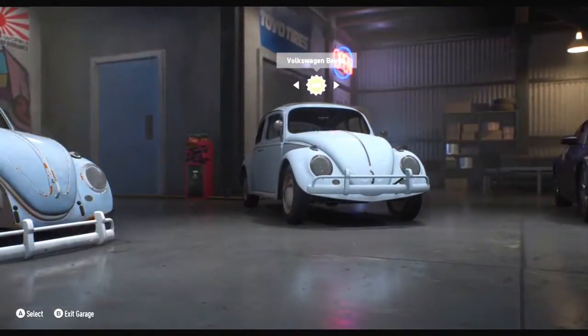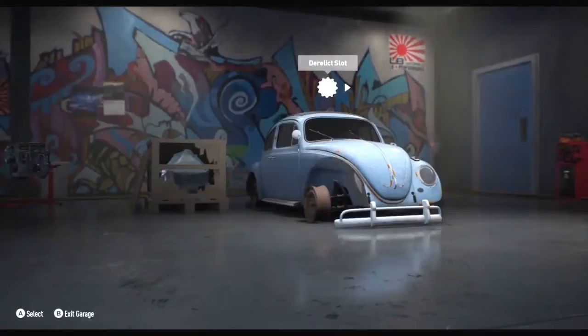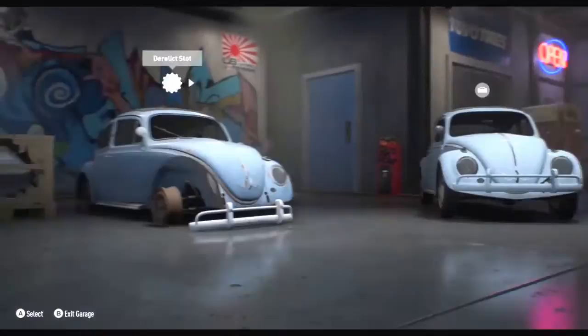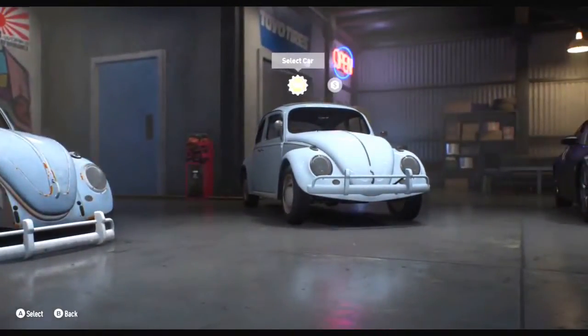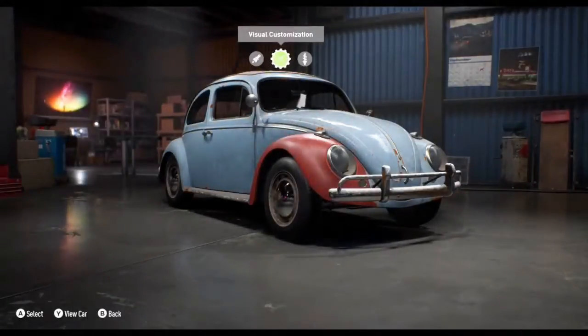This one may look quirky and a bit out of place in Need for Speed, but what we've done is built a feature called the Derelict. It's a way for us to let the player explore the open world — it's a rich open world — where we've placed these cars out there for you to find, explore, take back to your garage, and find all the parts you need to build them. Effectively it takes a car from scrap to stock — to supercar. So let's jump in the Beetle and fix it up.